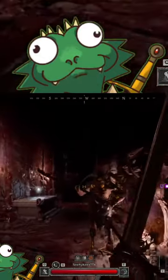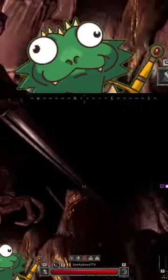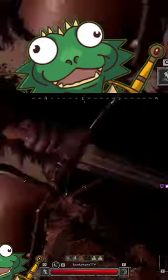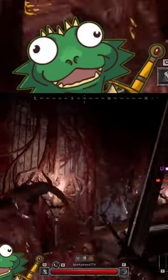By the way, this is how you fight centaurs. You ready? Sidestep, then you duck the next attack. That's it. They only have two attacks, as long as you're in melee range with them.